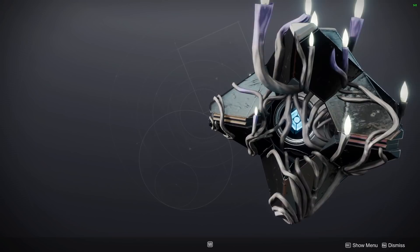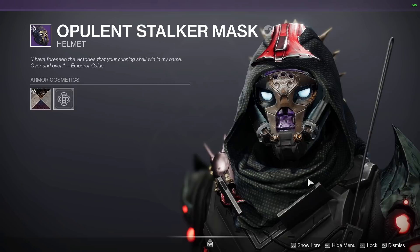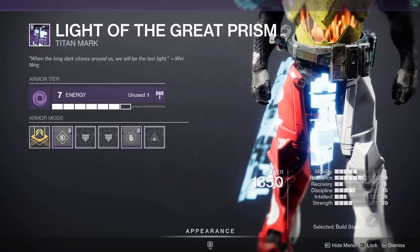For hunters, I tried on a lot of different armor pieces, but the best glowing armor was the Pathfinder's helmet and the cloak ornament from last season. For titans, Vault of Glass mark without a doubt looks the best with the RGB interaction.